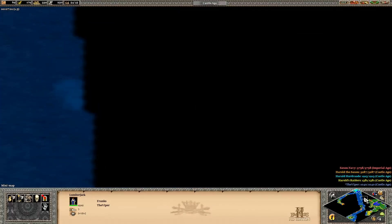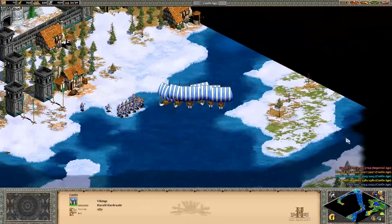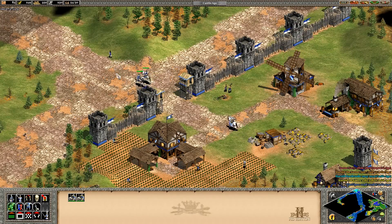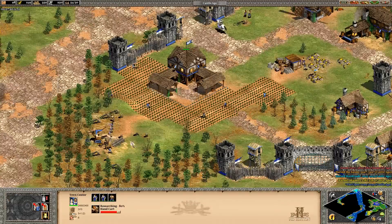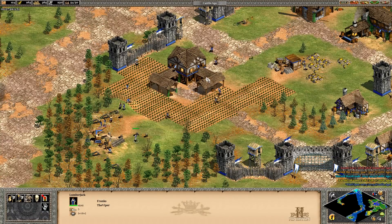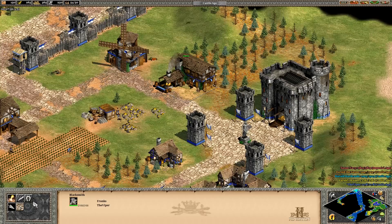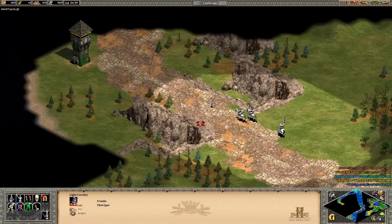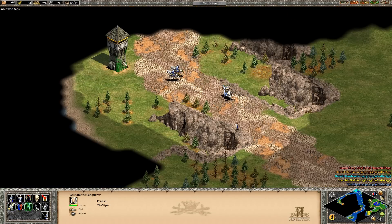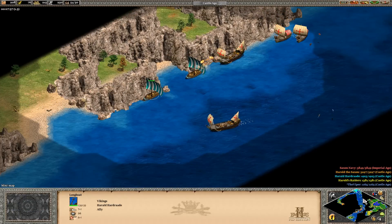If we bring those guys over, it should be easy enough. I think we can just abuse Harald with my micro. Not Harald's micro - my micro. Let's send these guys in first. He is so fast as well, look at him. So you can just hit and run like every infantry unit - this is what I'm thinking. The only question is whether it's safe to transport.